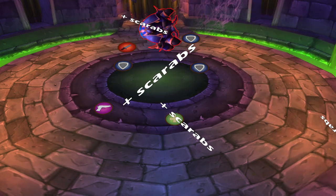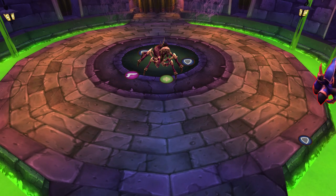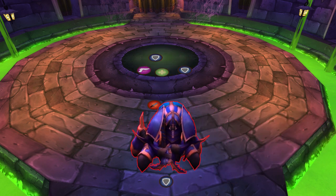When the boss casts Locust Swarm, your tank needs to kite the boss around the room. The tank can avoid getting hit by the boss by using either a swiftness potion or having a hunter use Aspect of the Pack and running with them.